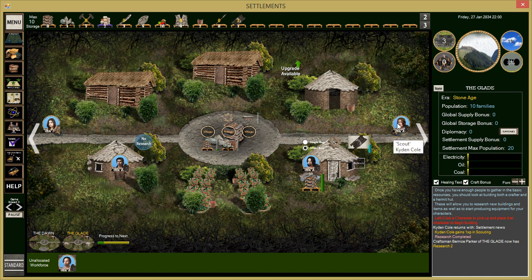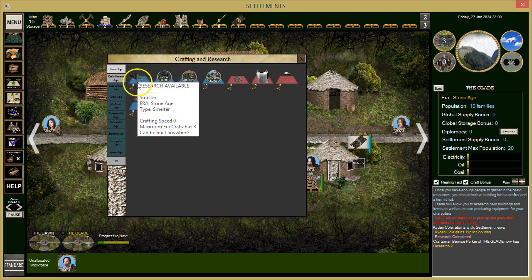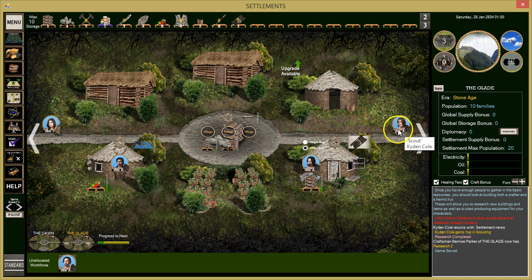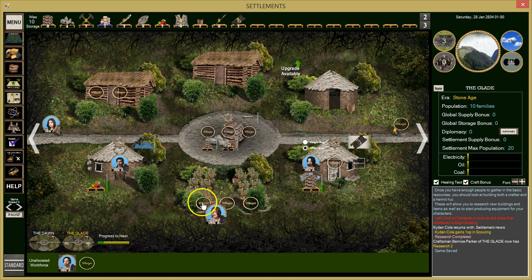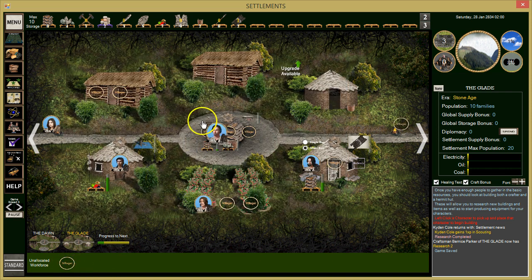He has good strength but nothing here really uses it well. We're going to research the smelter. We'll also need some more fruit and veggies. He's only got one stamina so he's pretty limited — we'll put him on construction so he can be a builder.